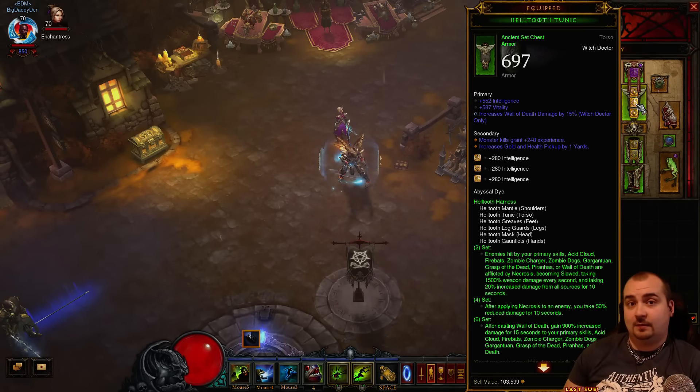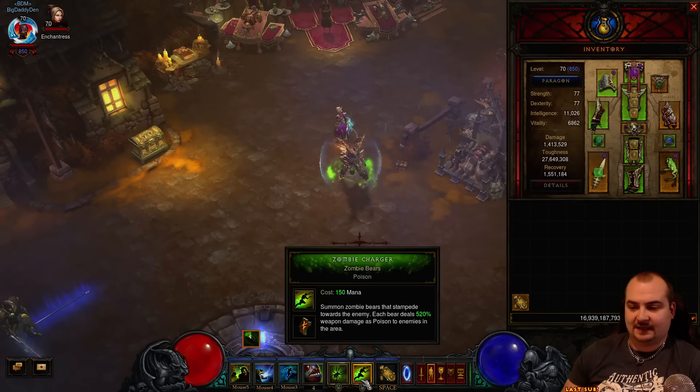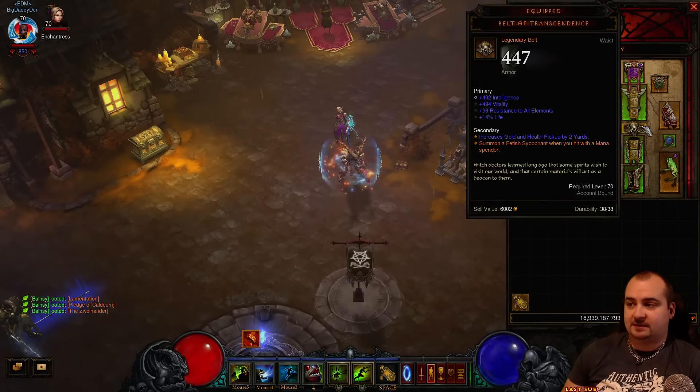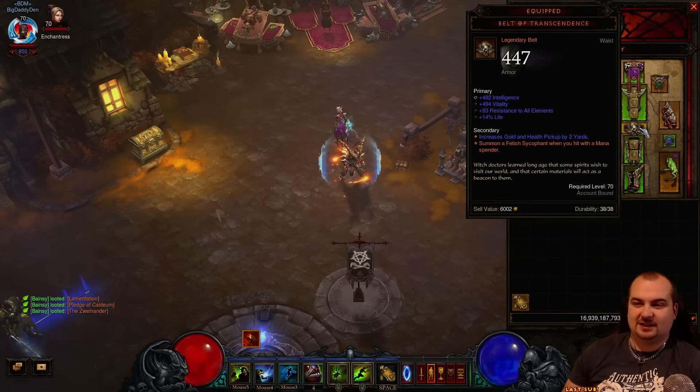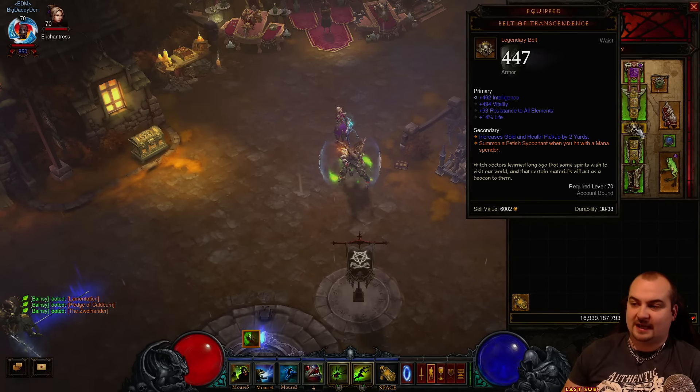On the chest: Int, Vit, Wall of Death Damage. On your secondary, try to get Life After Kill and Pickup Radius - it's all about pickup radius on this build. On the belt, you want the Belt of Transcendence. Every time you hit with a mana spender - a Zombie Charger, a Piranha Nado - it will spawn a Psychophant fetish. So you get a bit of off-tanking, so not all the mobs just batter the life out of you. Those extra pets will guard you a bit.